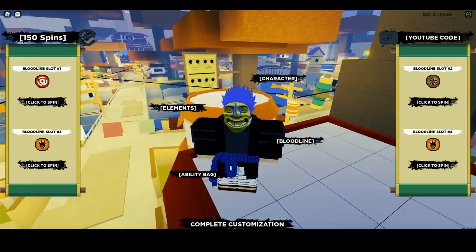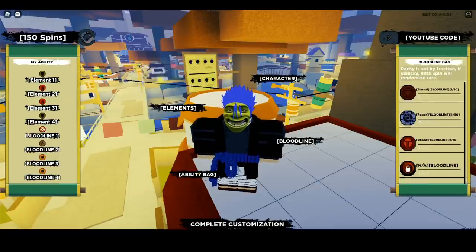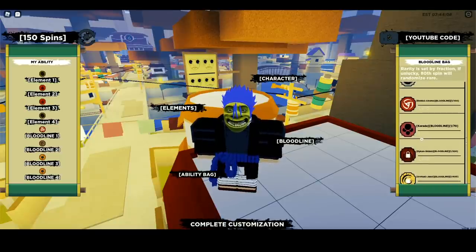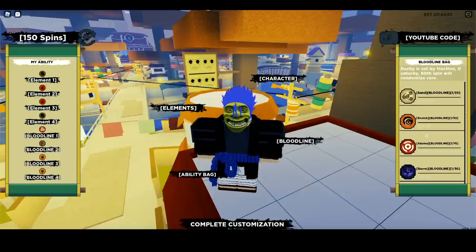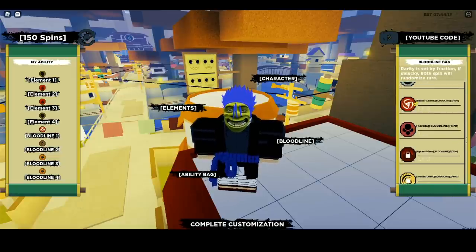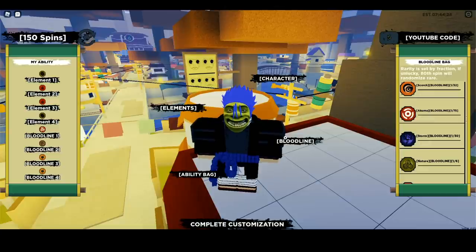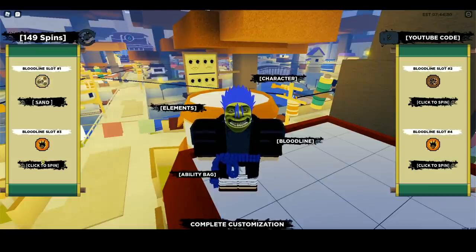What is this KG? Let me check real quick — this is definitely a super rare KG. My method is coming in clutch, but I still haven't pulled one of the new bloodlines. Scrolling up in the ability bag — I pulled this KG right here. I think that's the Sharingan. Its rarity is one out of 75. And I think this other one is Itachi's Mangekyo Sharingan — rarity one out of 100. So yeah, your boy just pulled the Sharingan. Let's continue spinning and hopefully pull one of the new bloodlines.